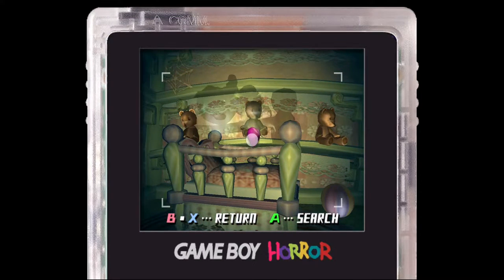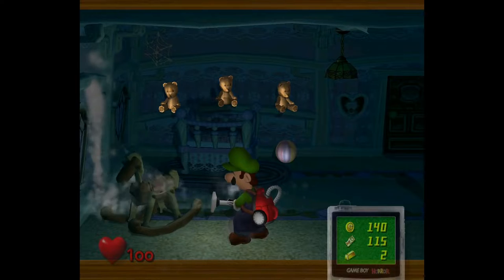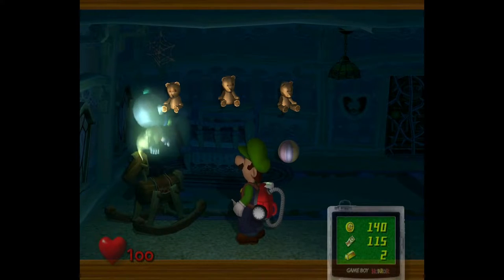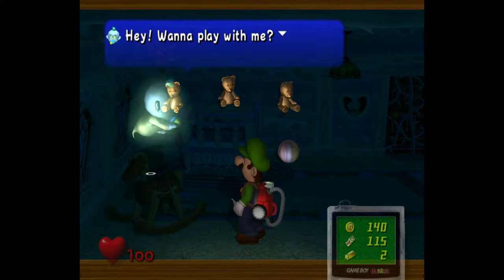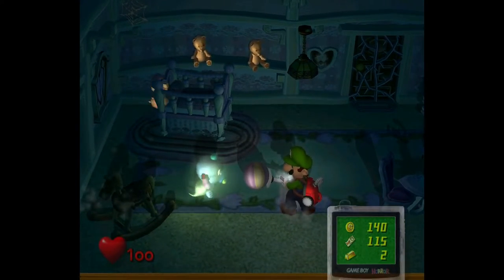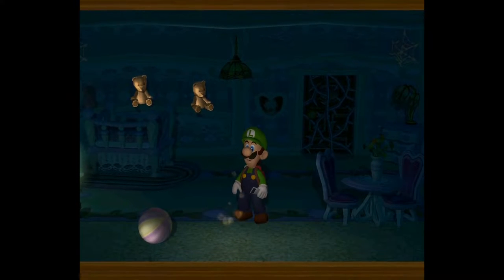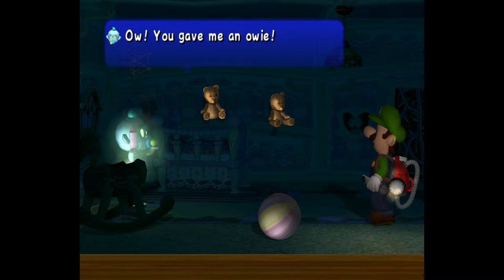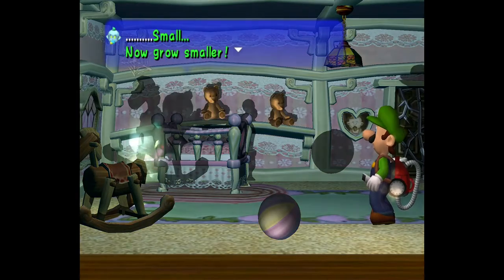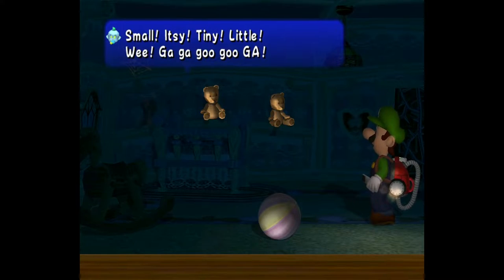We want to go ahead and interact with the rocking horse - just cause the little horse thing to rock back and forth. He says 'Hey, want to play with me?' and then he starts going after you, so you just want to take this toy ball and bop him in the head. He says 'Ow, you gave me an owl. I just wanted to play with you. I hate grown-ups.' And then he shrinks you down using magic.